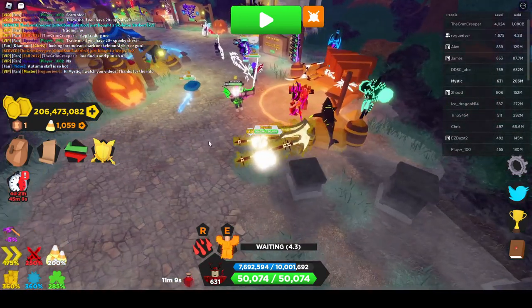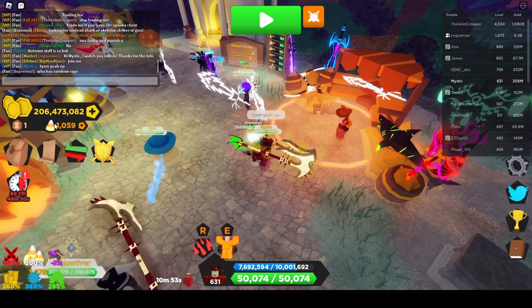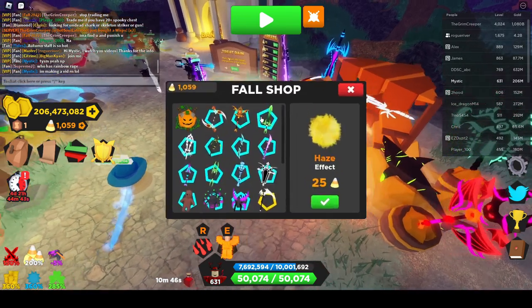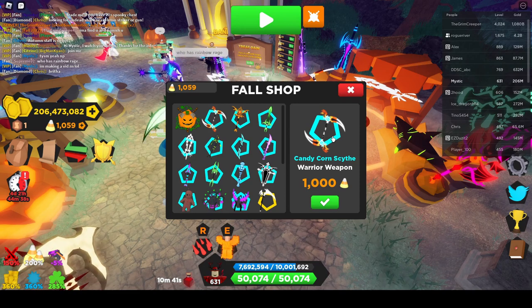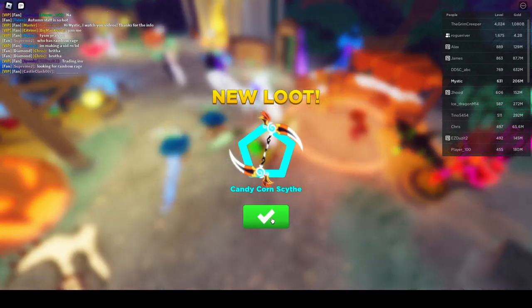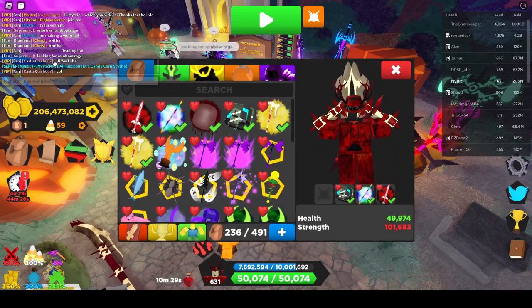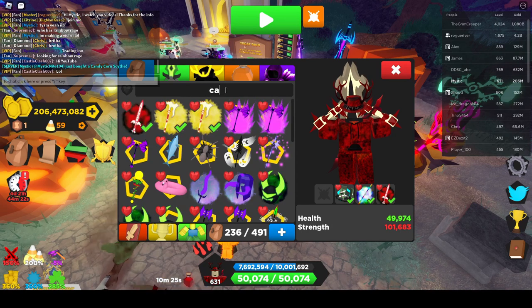Okay so I have a thousand candy corns and I'm gonna buy the candy corn scythe. This one costs a thousand, so it's gonna be a little bit more rare I guess — nah probably not really, but it's decent. So I'm just gonna go ahead and buy this candy corn scythe.